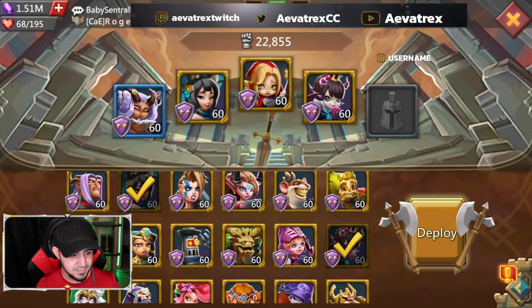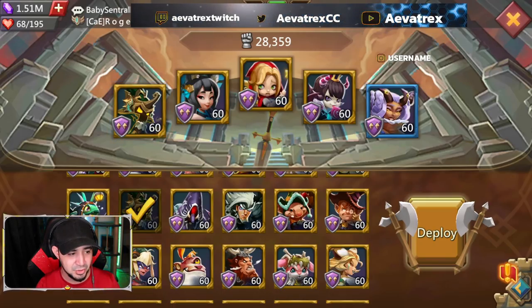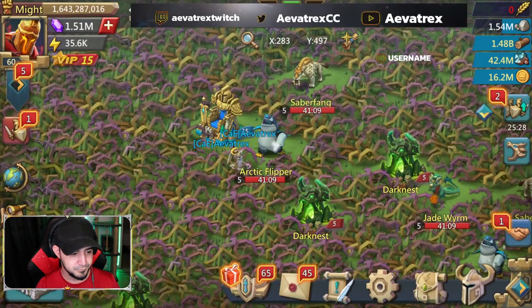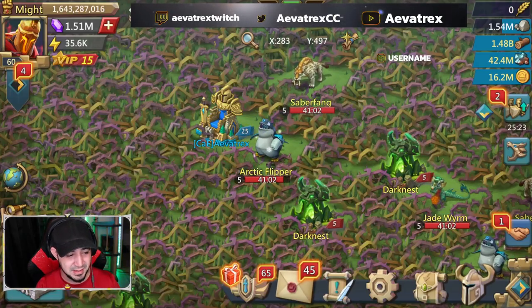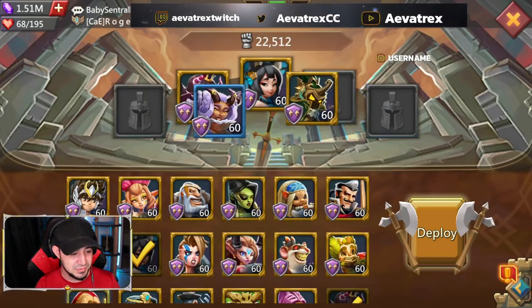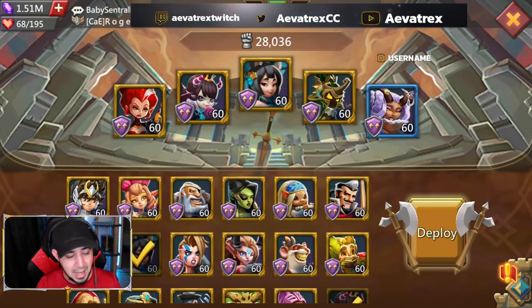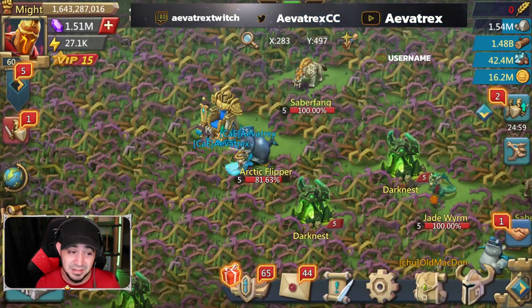So let's take out twilight priestess and put in incinerator - actually, I think he might be better because he lowers magic defense. Let's try this out. 3.5, and remember that every time we hit we should get more damage because of that extra increased damage. So this one's doing 3.5. I still think you'll probably get better results out of the initial team - and this one did 4. Yeah, 0.5 is a lot for level 5 - that's a lot of damage increase.